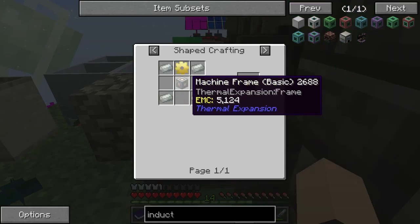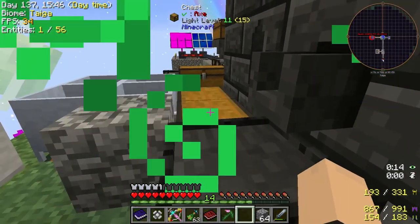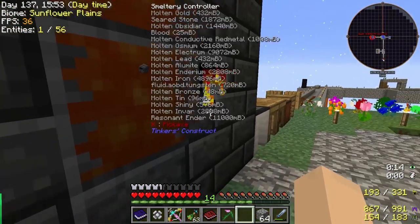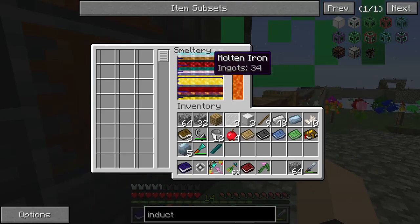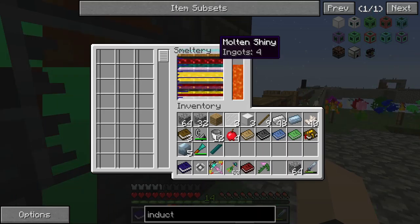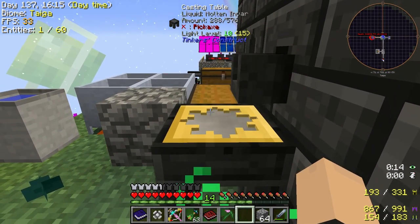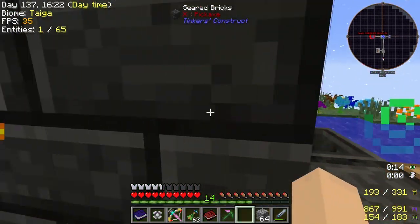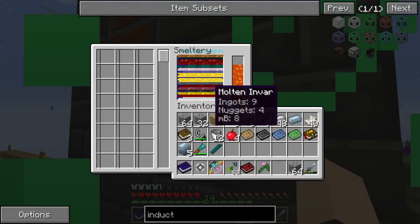First things first, what we're trying to make here is the induction smelter. We need invar for that. We got iron, we got glass already, so we just need tin and invar. We got some gear caps — I think that might work for that. We got a lot of electricium. Right at the top — 19 ingots. I hope that's enough. Takes a lot. Let's take a block out — this should be enough for all the other random parts.